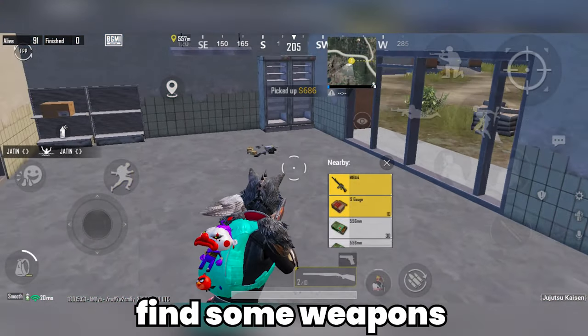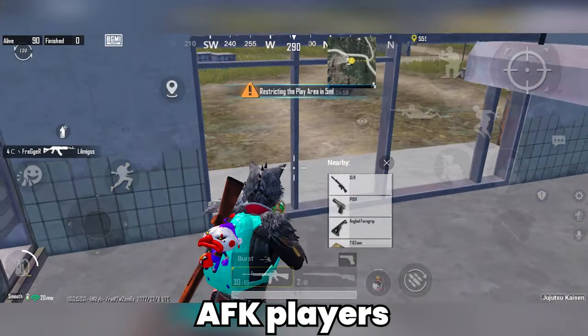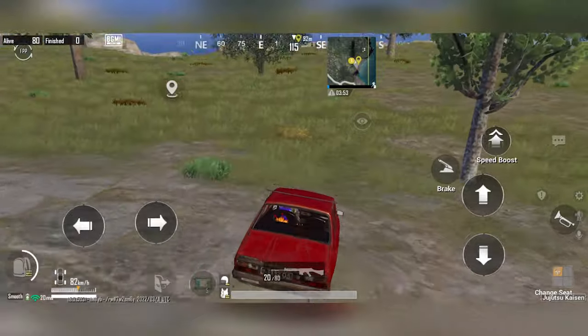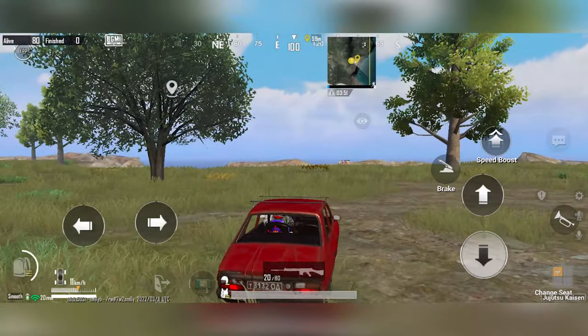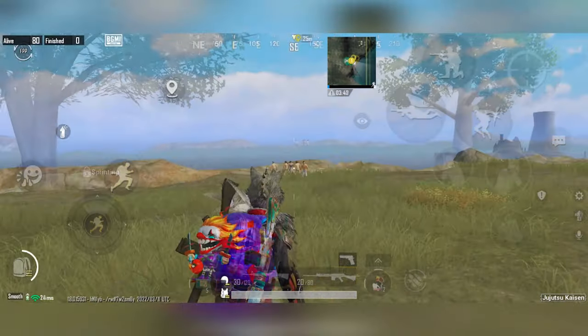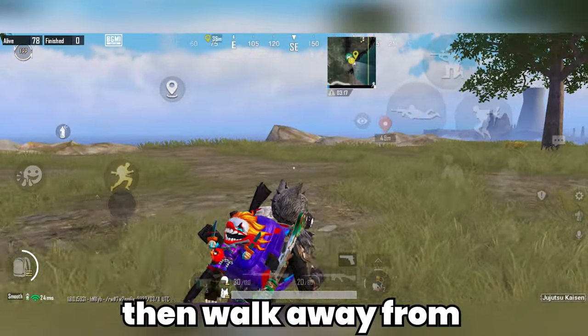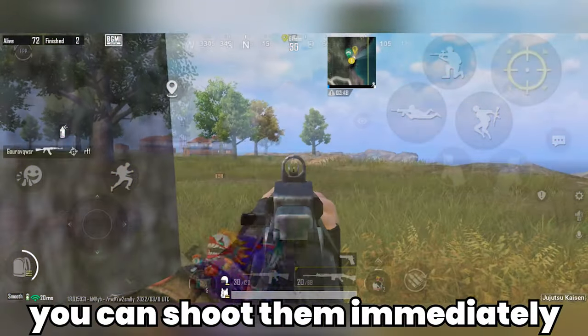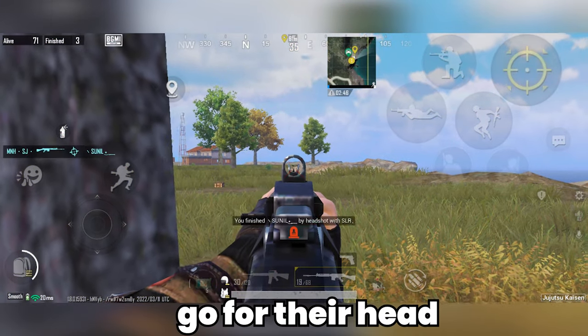After you land, find some weapons and reach those AFK players. It is suggested to find a scope because the shoot distance is far enough. Use a mark on the place where you stand, then walk away while looking at the distance on the map. If you are already within 50 meters, you can shoot them immediately — go for their head.